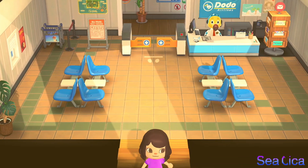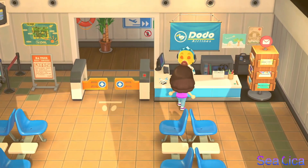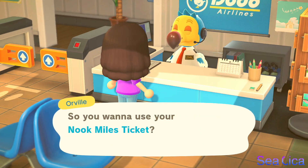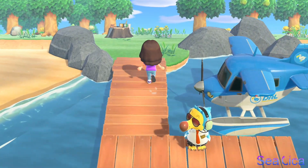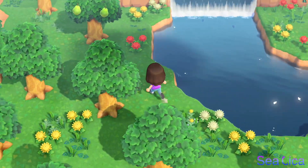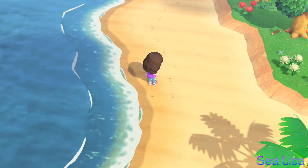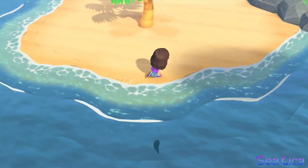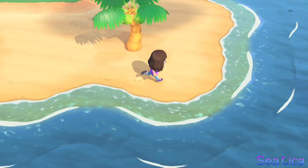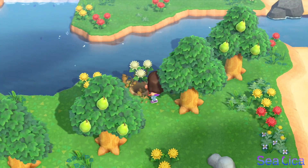Let's get another Nook Mile Ticket. I got another one, so let's visit another island. What's on this island? Something I don't need. But there's the summer seashell thing. Nice, but I only got one.